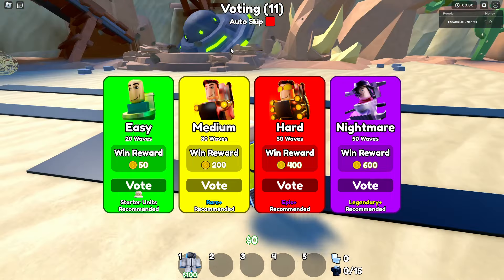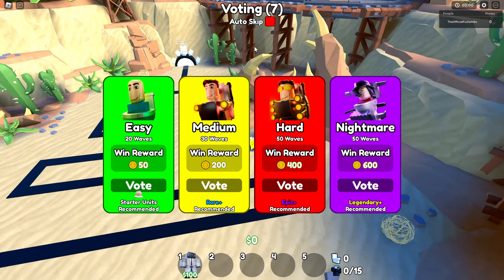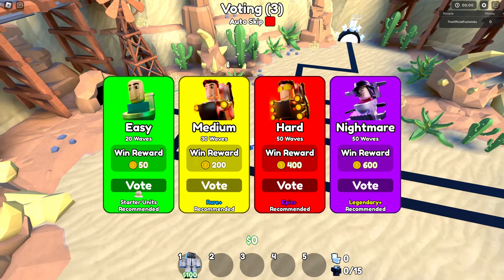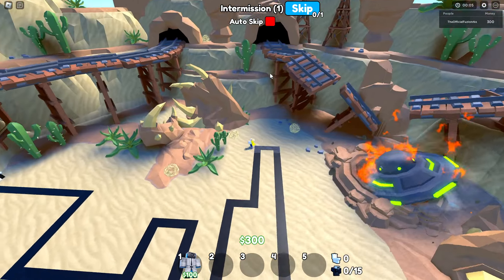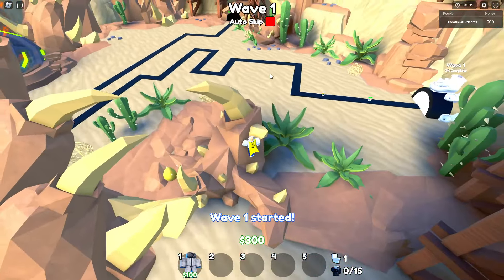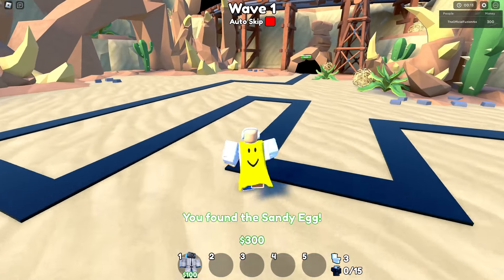I'm inside the desert now and I'm going to look around and try to find this egg, which should be hidden somewhere. I can't even see anything right now, but I'm looking around trying to find the egg hidden in the desert. Oh, I see it right here — I got it! Boom, just like that, we found the sandy egg. I'm gonna go back to the lobby.